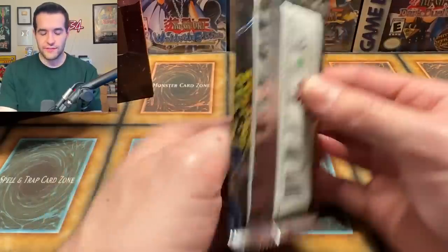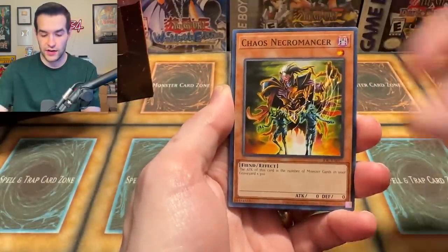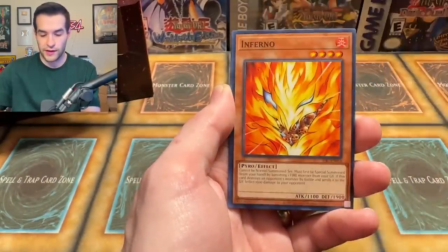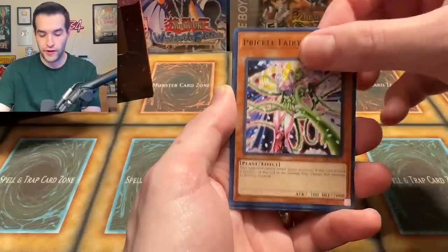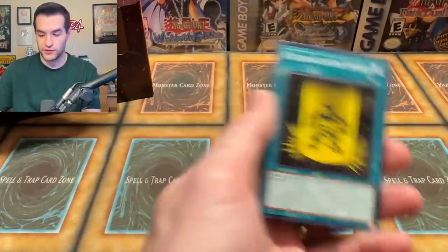IOC, here we go. I'll take that Ultra Rare — that was nice. We just need a Secret, Ulti, and Ghost to end it off. We have Chaos, Necromancer, Primal Seed, Ojama Black, DD Borderline, Inferno, Prickle Fairy, Compulsory Evacuation Device, and a Yellow Luster Shield. So IOC got nothing for us.